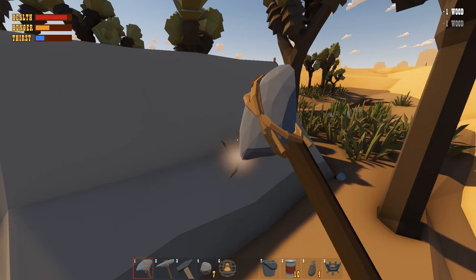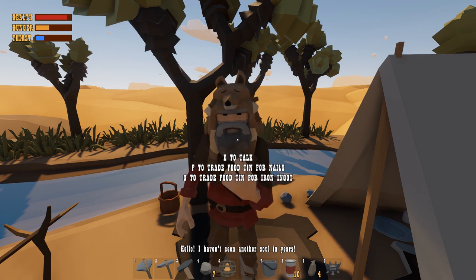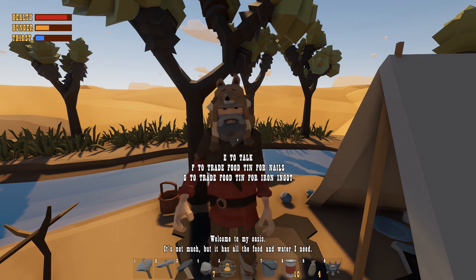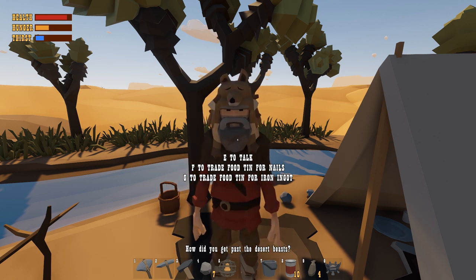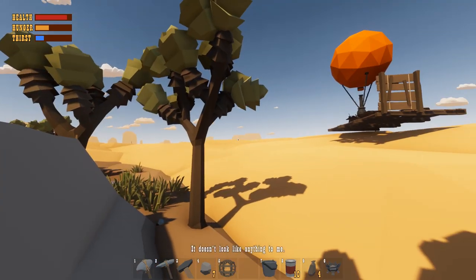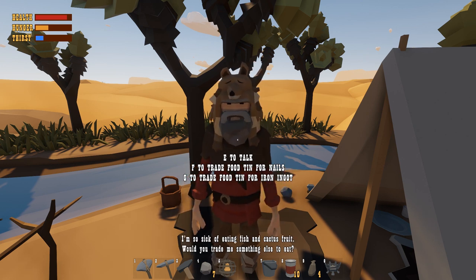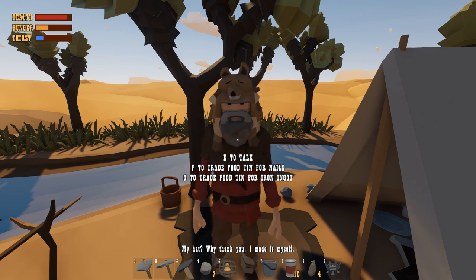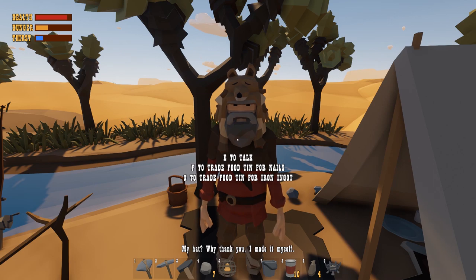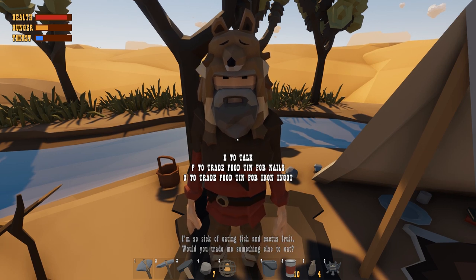We can take his wood but let's not mess the place up too much. Let's meet the hermit. 'Hello — I haven't seen another soul in years. Welcome to my oasis. It's not much but it has all the food and water I need. How did you get past the desert beasts? Stay a while — the beasts seem to avoid the water. I'm so sick of eating fish and cactus fruit. Would you trade me something else to eat?'